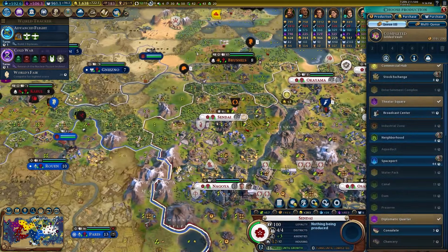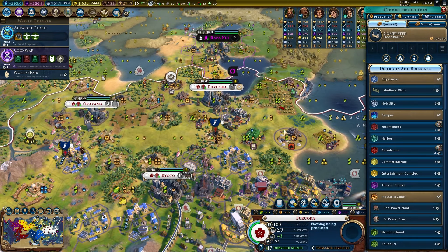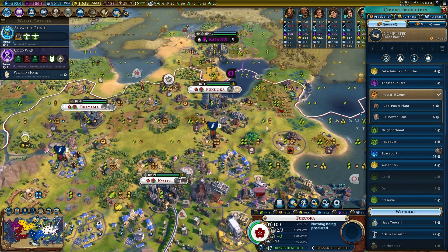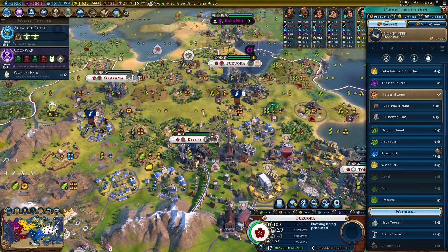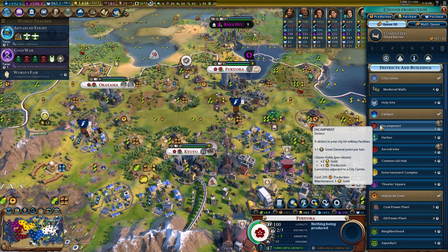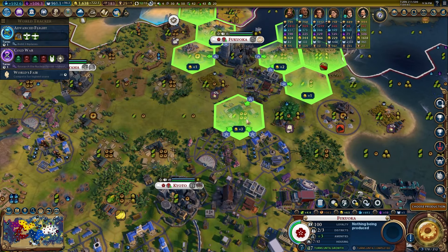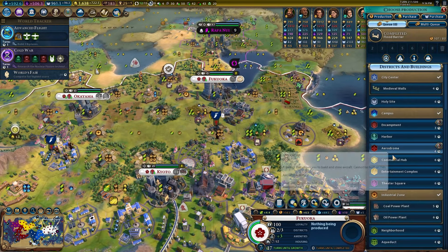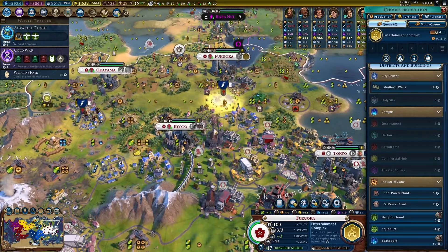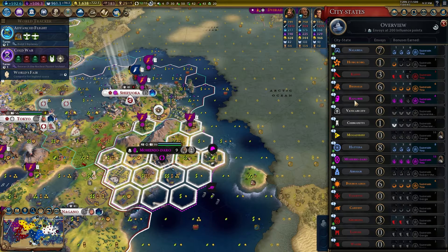Another day, another district in Fukuoka. What kind of district do I want here? I kind of just want to maximize adjacency — probably worth getting an entertainment complex since there's a theater square here. That gives Okayama a reasonable theater square. Actually we already have a theater square there, so the entertainment complex makes the theater square two better and the campus one better. Yeah, we're doing that — sounds great.